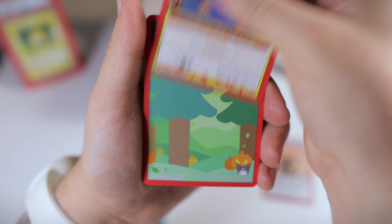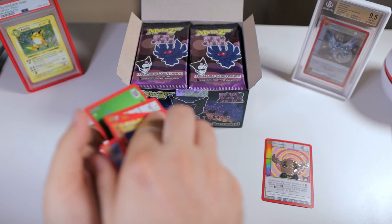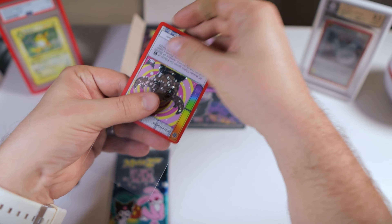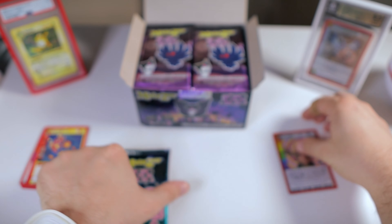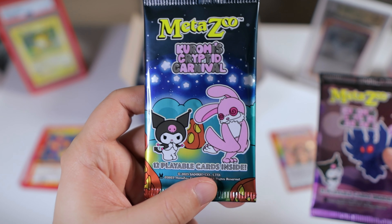Chibi Explosive Rabbit. Forest. And there we go — it appears that there is a four-card trick. It's kind of coming back to me now. Here we go. Okay, and we do have some different pack arts — very cool. Got the chibi Bunny Man, the chibi Mothman.